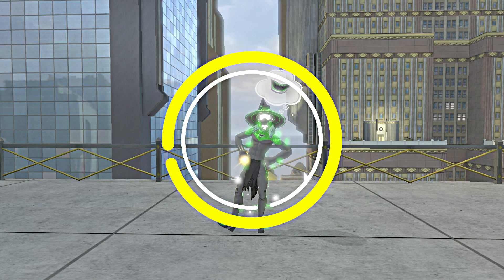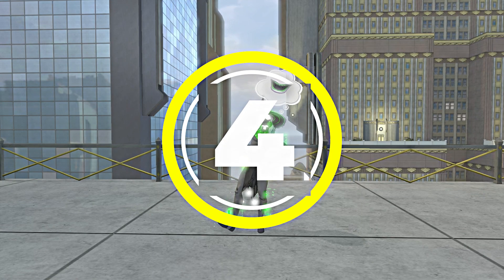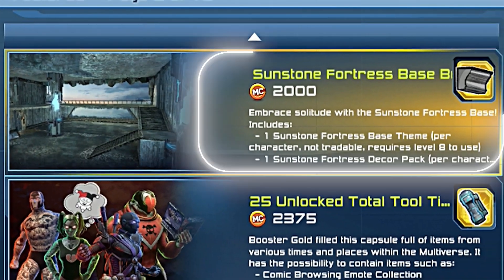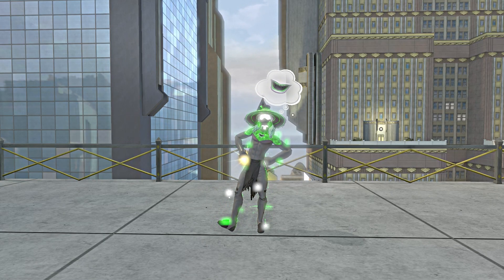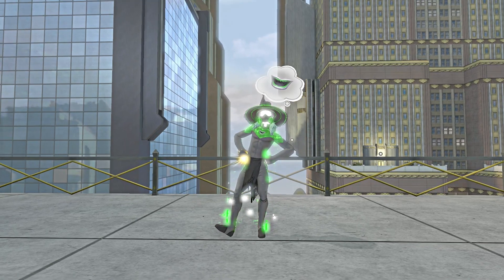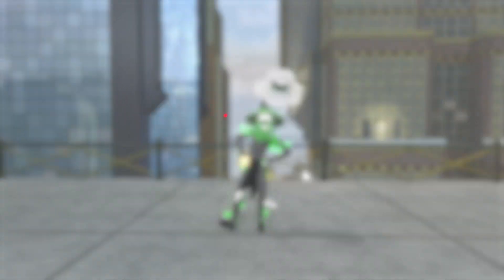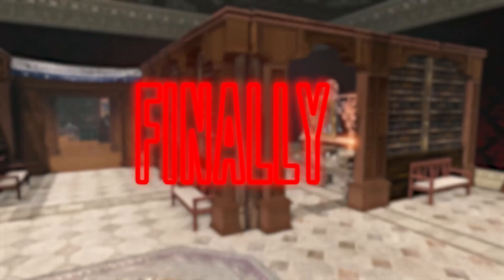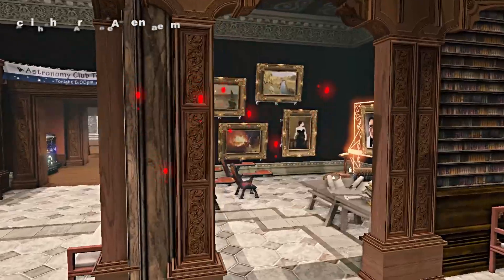In order to participate in this contest, you must have 4 very simple things. First, you must be using the brand new Fortune's base. Second, you must give assets to Pandival's PC and Achika — the correct spelling for the characters will be in the description below. Third, have over 200 items placed down. Fourth, base consistency, which means your base must consist of a theme or some idea. We will be focusing more towards the people who put forth the effort in creating a unique experience.